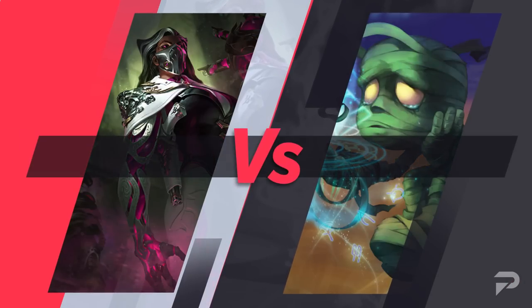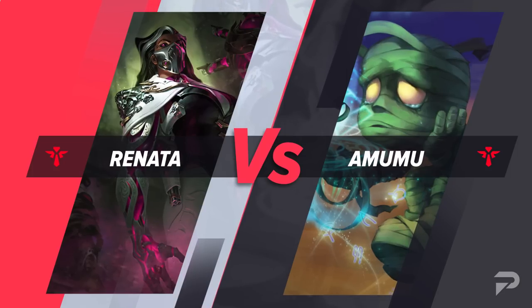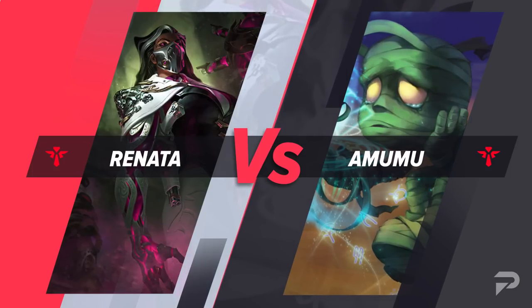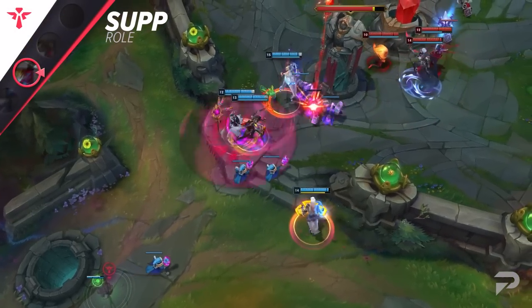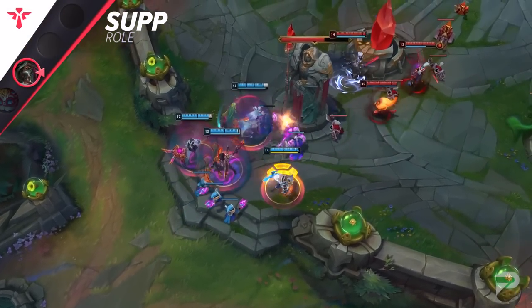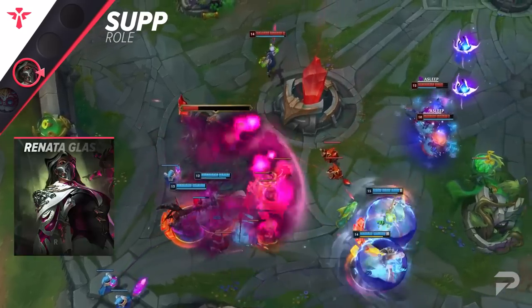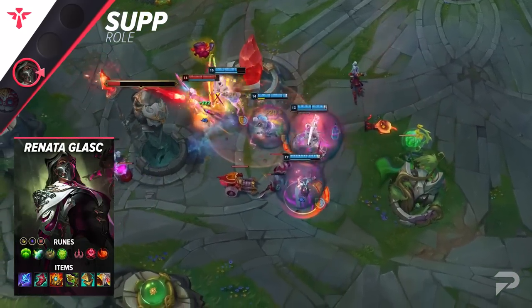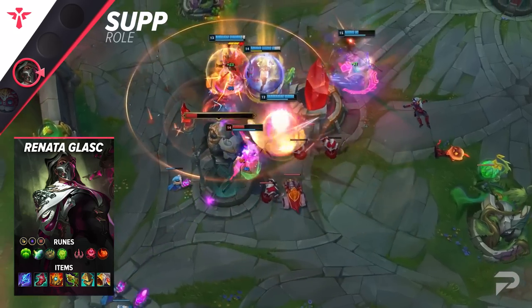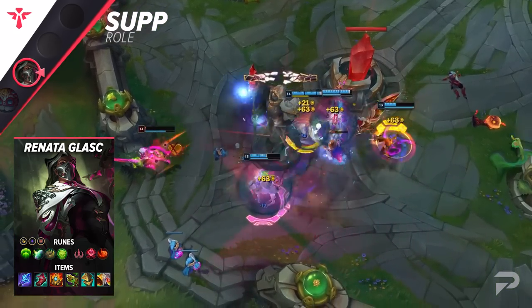Finishing off our list, we've got Renata Glasc as a counter to Amumu. The little guy has really shot up this patch after his buffs that were supposed to be aimed at his strength as a jungler. This counterpick isn't so much about the laning phase as it is the teamfighting, since that's where Amumu really shines. His ability to set up allies for a clean sweep is pretty hard for others to match, but even if he hits a massive ultimate, as long as you're able to get yours off, the enemy team will be completely unable to follow up.